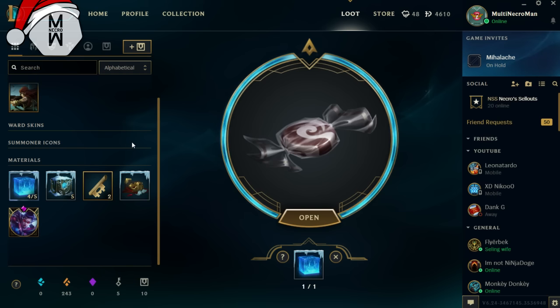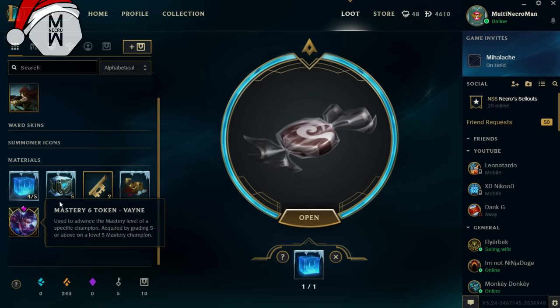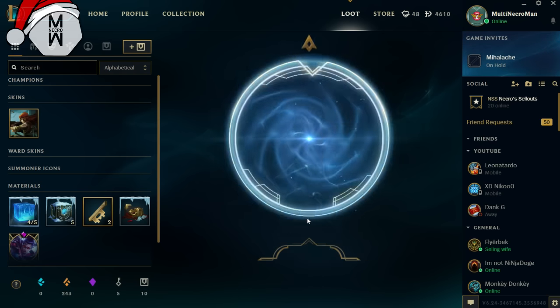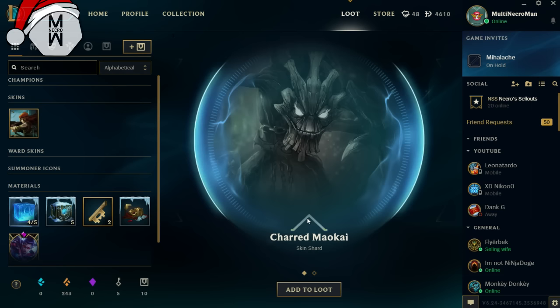Without further ado, let's get into this. I had these things previously — Mastery 6 on Vayne and two key fragments — so I want to show that the inventory is clear and give a review of what we get at the end. The first chest will be the special Christmas one, because I really can't wait to see what it gives.